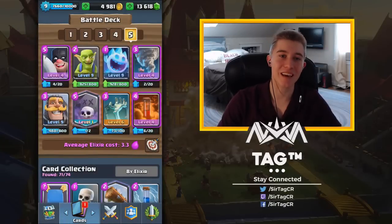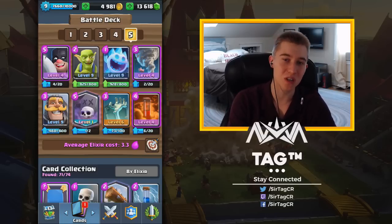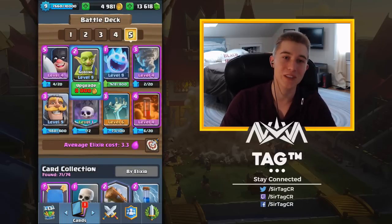Hey, what's up guys, it's JKK Tag and today we're hitting you up with B-Rad's 3.3 Elixir Graveyard Poison deck. This deck is incredibly solid but it will struggle a little bit against Zapbait. If you play Zapbait because you don't have Log, you're actually gonna have to drop the Goblins in front of your tower to mitigate two of those Goblins from actually hitting you.